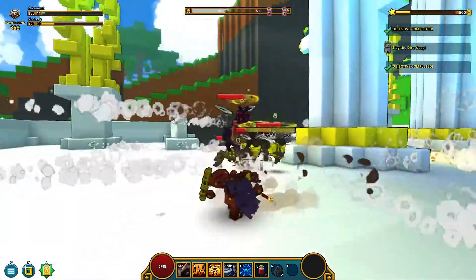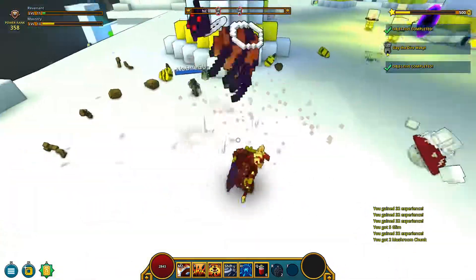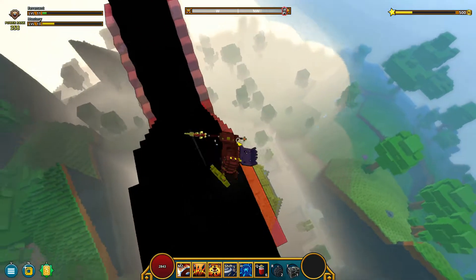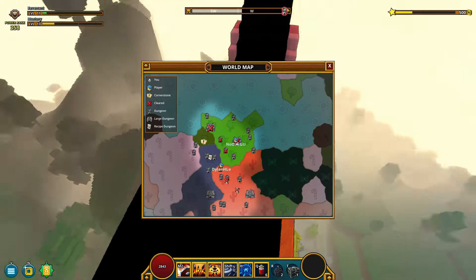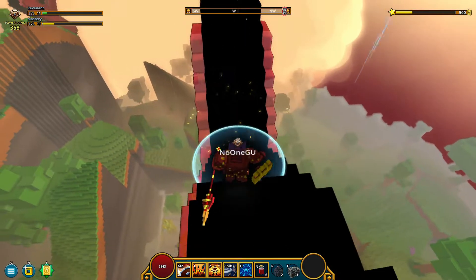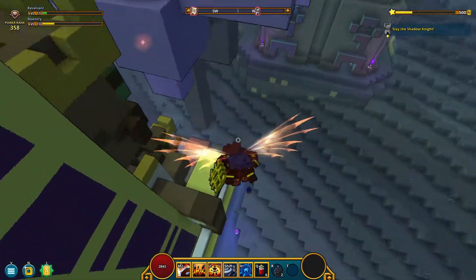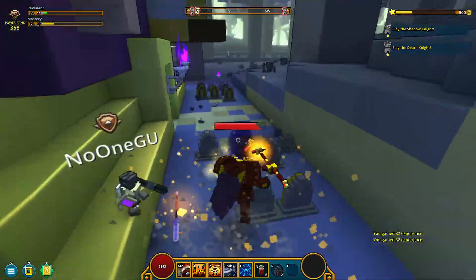Alright, let's open this chest. Slay Dire Wasp — there's one more boss here. There's Dire Wasp. Found it. Yeah, this boy is too easy. It's over. So I'm on top of the dungeon including the X, and we're going to that Recipe Dungeon all the way over there, in between those two other dungeons. We should take over those small dungeons as well. We're going straight to it — it should be right there.